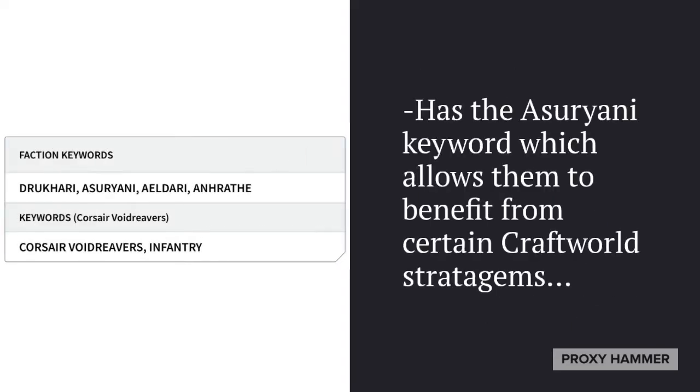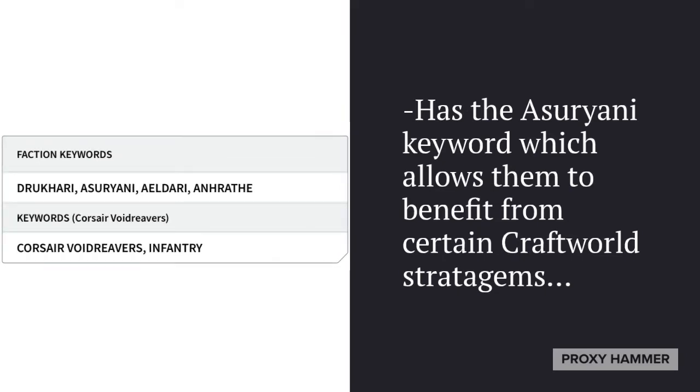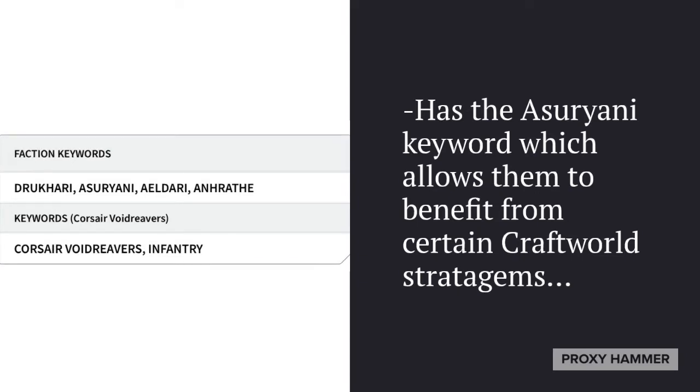The key here is they have the Enrathae and the Azurani keyword. The Azurani keyword allows them to benefit from certain Craftworld stratagems, which is very important. This means they can benefit from things like Bladestorm, Fire and Fade, and other stratagems like that.